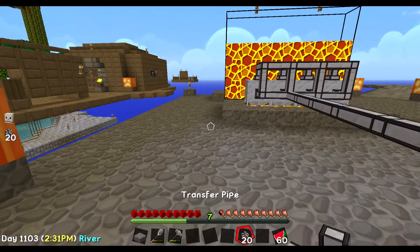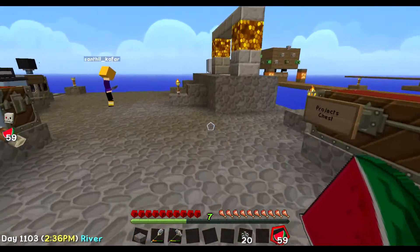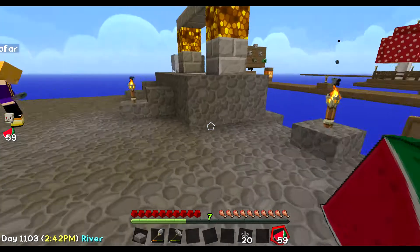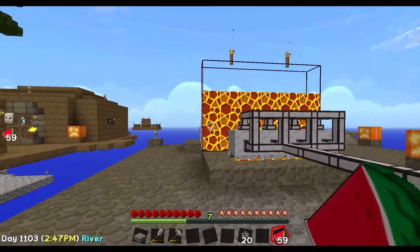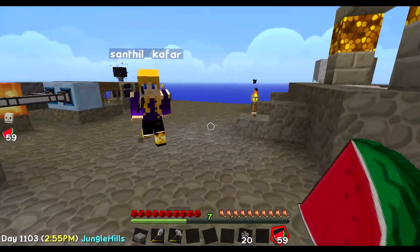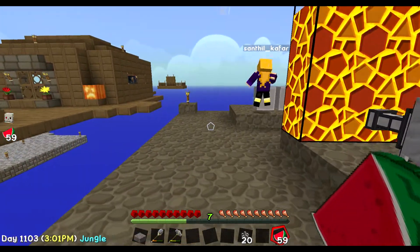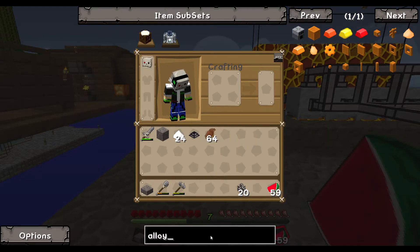The only thing we don't have — we want an ME system, but we don't have any power. To begin with, I decided we could use magmatic, so there's a very large tank over there. We need magmatic engines, and for magmatic engines we need invar, and to make invar you need to combine stuff. So we need an alloy furnace, but first we need power.